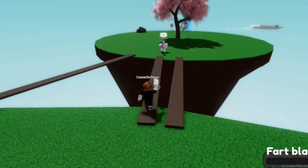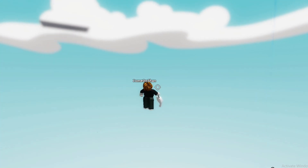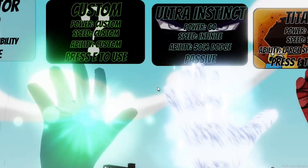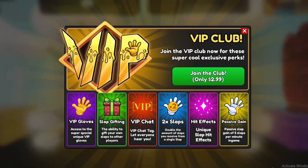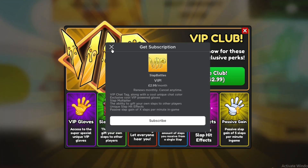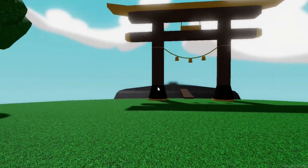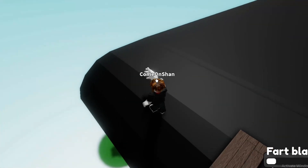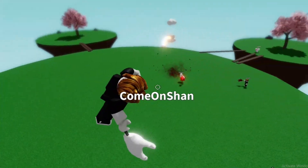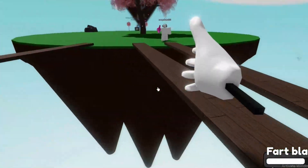Make sure you get both the Jester glove and the Ferryman glove — they're really overpowered. In the last update they also added a pay-to-win update where you have to buy VIP to get the Titan glove. I was going to give VIP away but it costs Robux so unfortunately I'm not sure how I can do that for free. I feel bad for Slap Battles players who want every glove but have to spend real money — they could have just made it cost Robux instead.